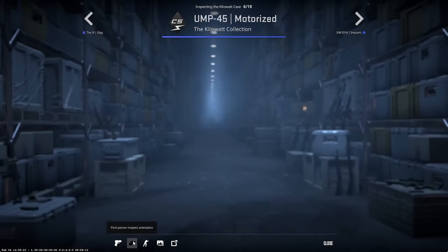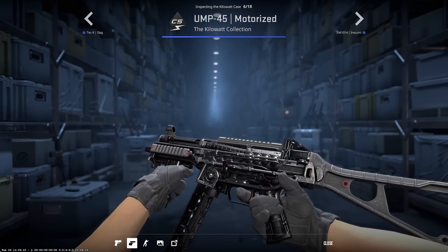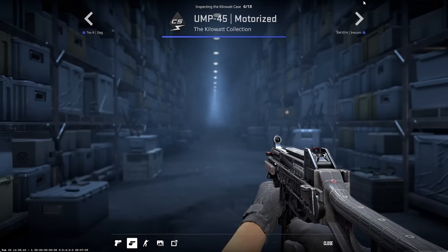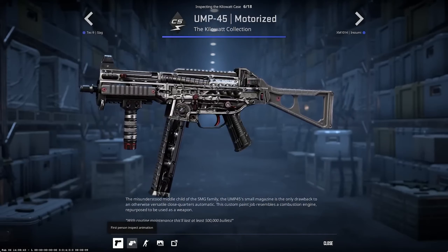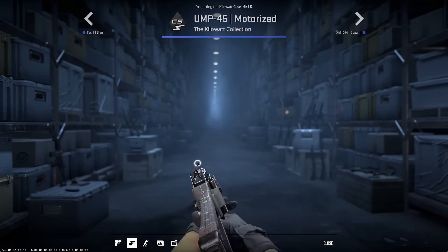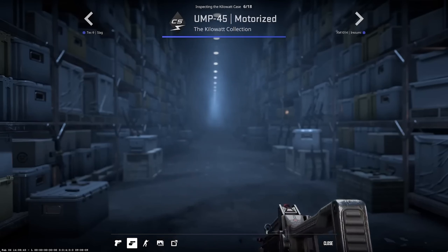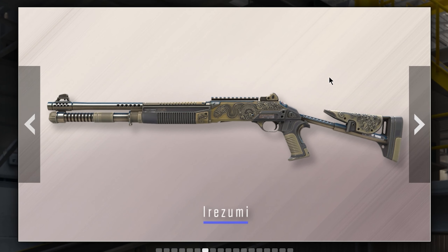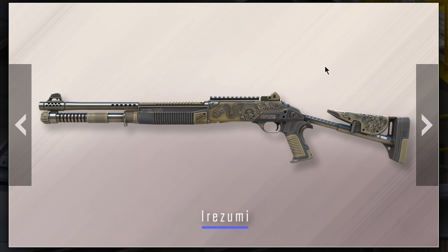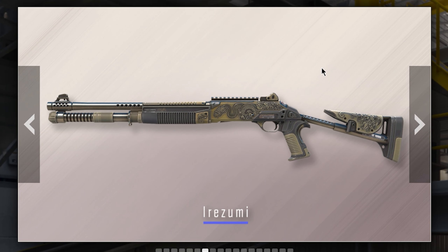The next blue is the Motorized UMP, and it looks like they just went from zero to a hundred here. If you look at the difference between all the other blue skins and this UMP, it's night and day. This one looks insane — I would definitely use this in game, especially since it's a blue skin so it's gonna be super cheap.